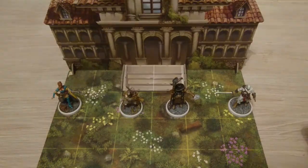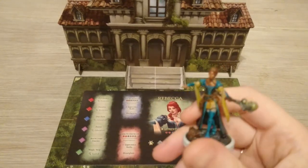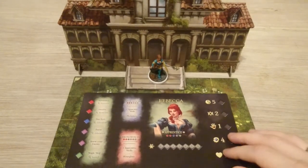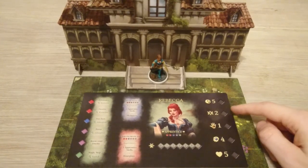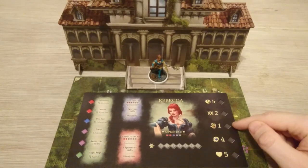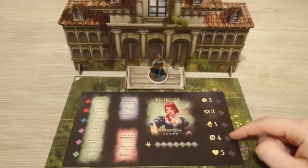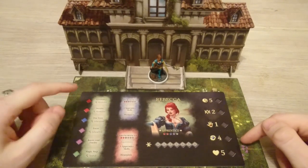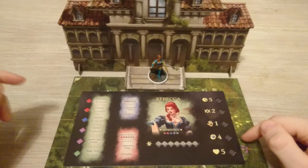First, let's take a look at Rebecca our mage. Her stats are: she's got five speed, which is the same across all characters; two dexterity; a physical strength of one; a mental strength of four — which you'd expect from a mage; and a health of five, which is also the same across the board. She can upgrade to a necromancer or, interestingly, a chronomancer.